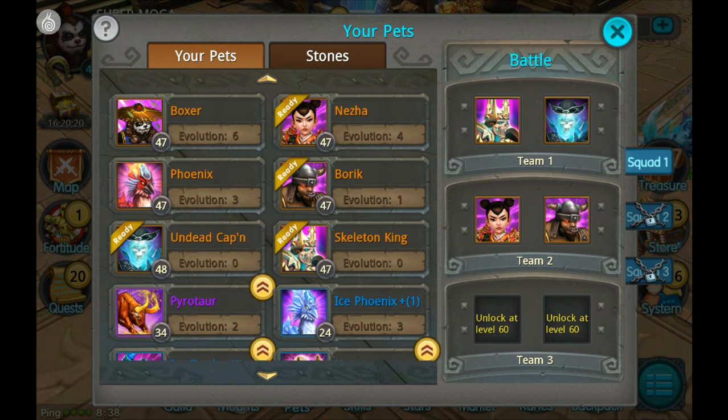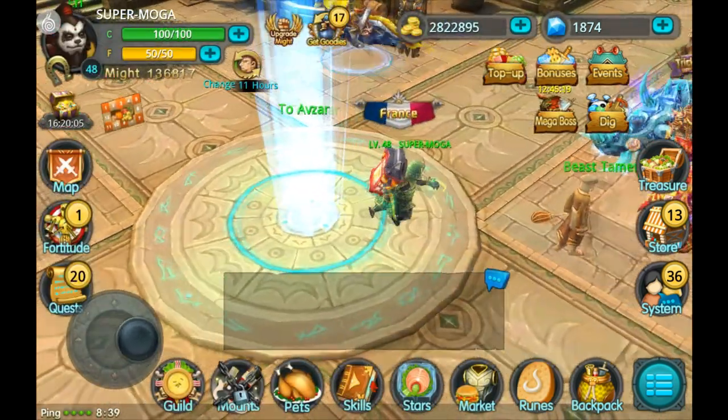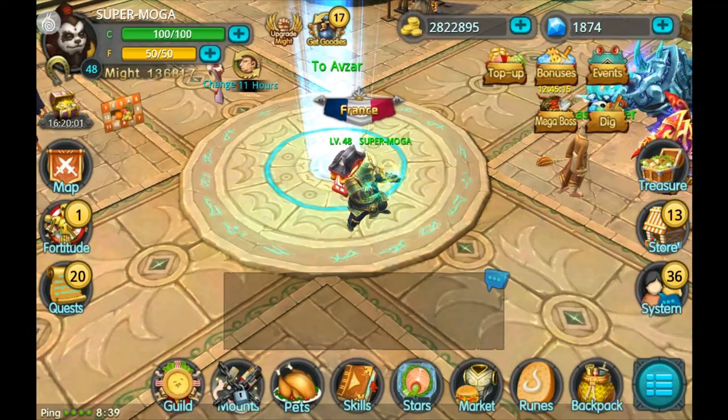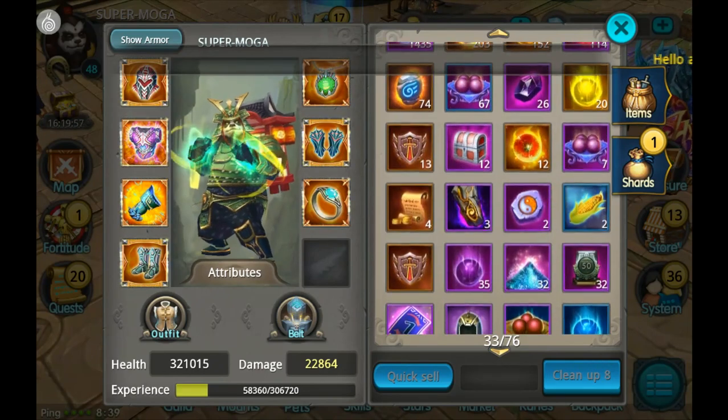Phoenix and Boric are probably the two most important pets for questing, especially early game, so try to get your hands on them. Boric is a little harder because you do have to do PvP for that, but this set is actually good for PvP too since most players around your level probably don't have high crit resist, so you should do a lot of damage.